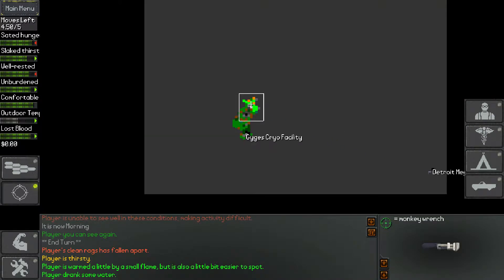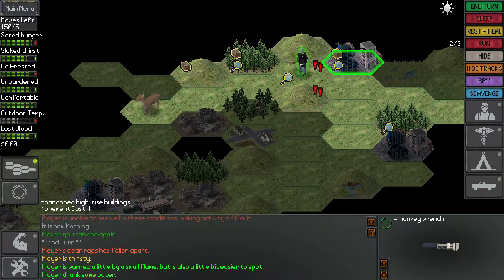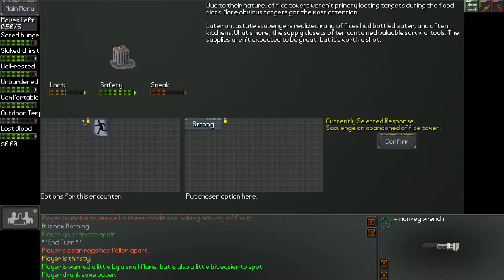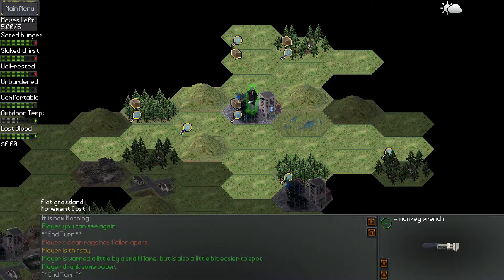Let's have a look at the map. We want to be heading sort of down and right, but before we do that we're going to head over to this tile here, scavenge the area. And we're going to slowly just start heading down towards Detroit.